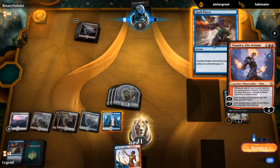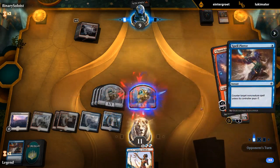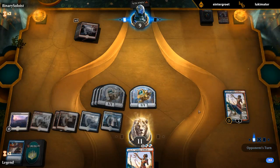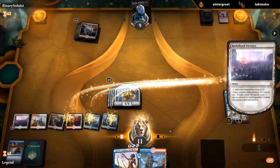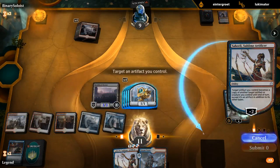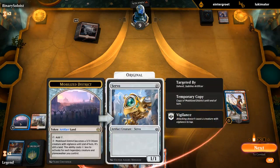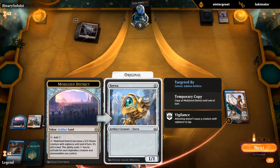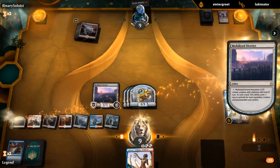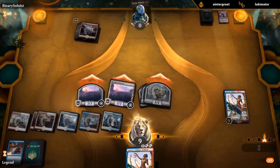We could also minus Saheeli to turn our Servo into a Mobilized District. If we Spell Pierce here, we might have lethal next turn. Making that play — animate, minus, so this becomes this, and then we can reactivate.